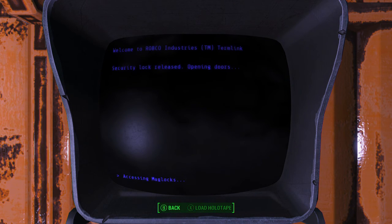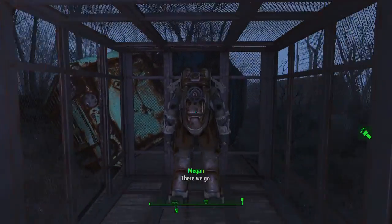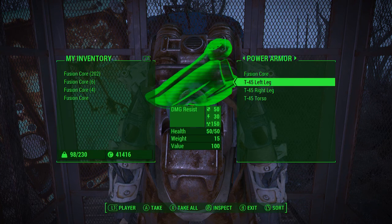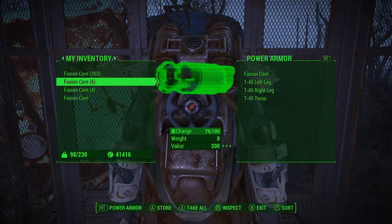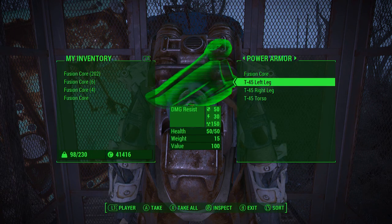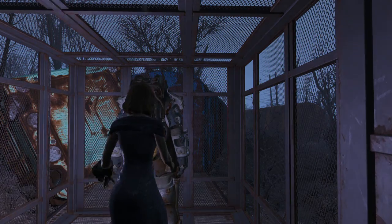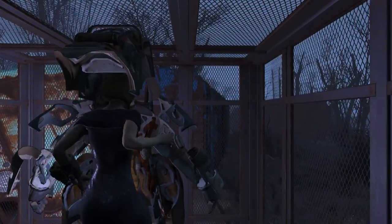We'll go ahead and open these doors. I believe it's just T-45 in here — yeah, just T-45. It doesn't come with a full fusion core, but that's not bad. I have more fusion cores than I know what to do with — I've bought and found a bunch and I really don't use my power armor that much so they've just been getting stored. I'll actually hop in this one since I'm not currently in power armor.